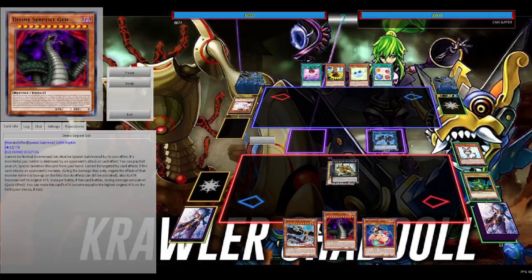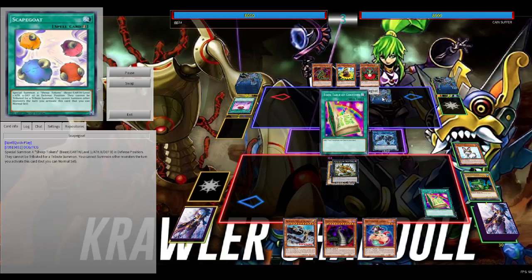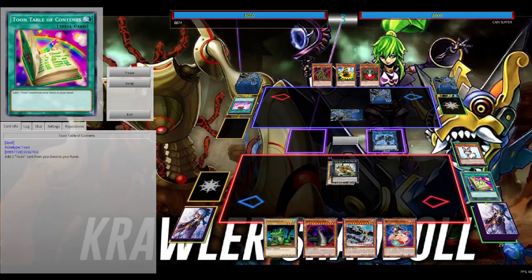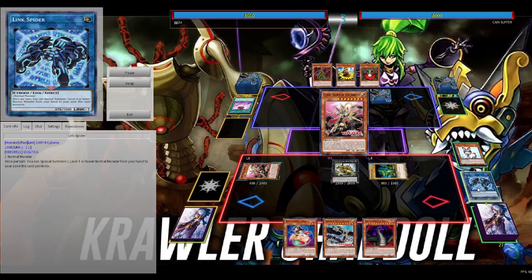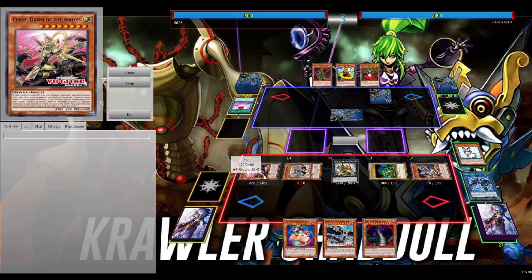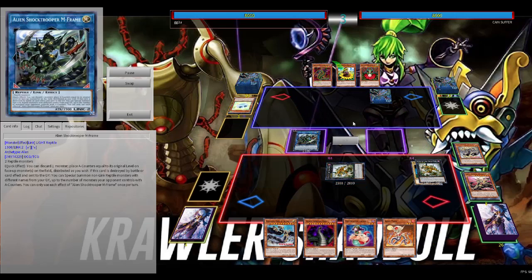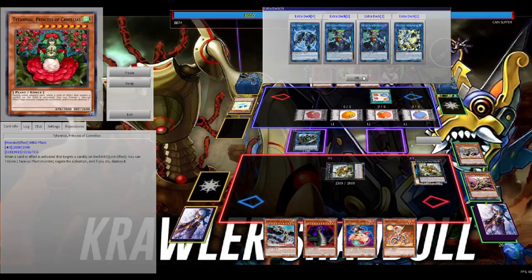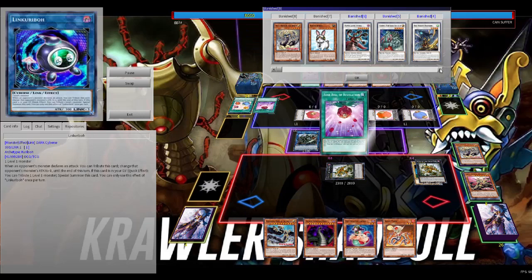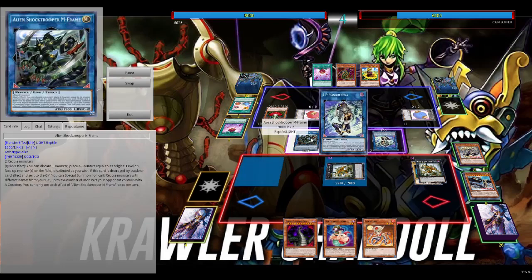If this was a more meta deck we'd probably be dead right now, but this guy didn't get the best hand, trying to play plant control. We activate Toon Table of Contents — that's the combo we're talking about — search, and we're set up. We send Curse to the graveyard for Snake Rain, Curse effect resolves, Nihil special summons itself, we get another free search. We switch to defense. I should have gone into Zeus but I wasn't playing Zeus at this time — this deck went through a couple transformations as I've been trying to find the best way to play it.